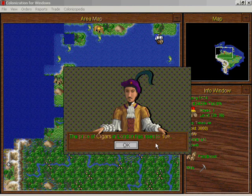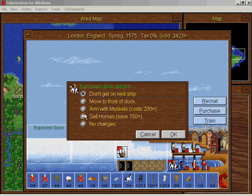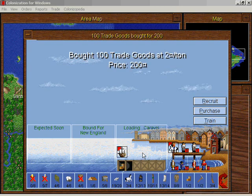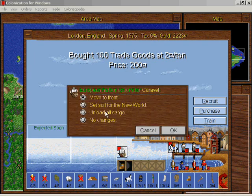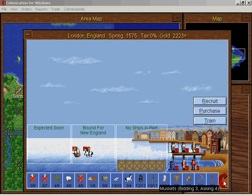The Tupi are giving us coats — that's nice of them! I need another scout, so I'll move one to the front of the dock. I'm going to buy some trade goods — I think I could do pretty well with trade goods right now. Set sail with the scout and the trade goods. Excellent!